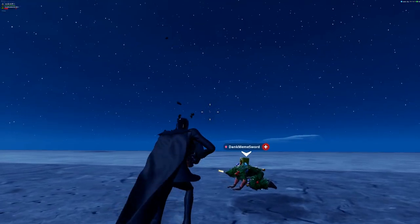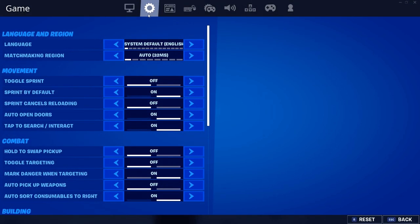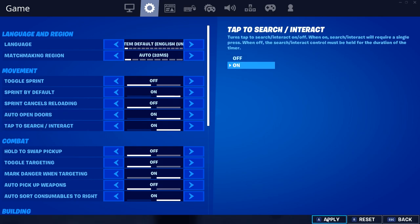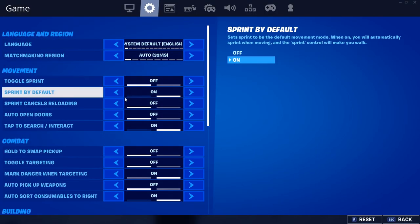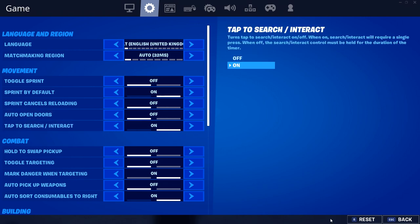Today I'm going to show you all how to fix it. All you've got to do is go into your Fortnite game and toggle the auto open doors option. If you do use auto open doors, simply turn the option from on to off, then back on again, and hit apply. If you don't use auto open doors, turn the option from off to on and back off again, then hit apply. It's as easy as that.